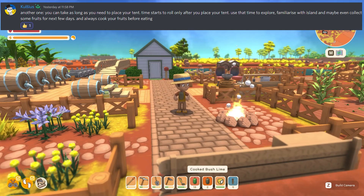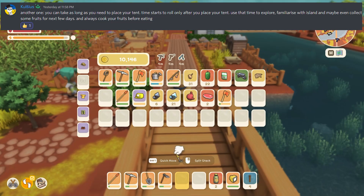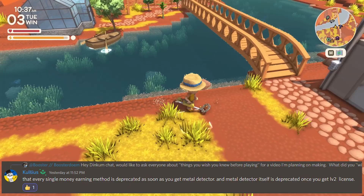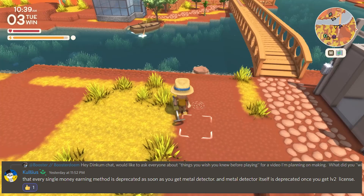The next tip from Coleus is about the metal detector and the level 2 license. Apparently every other money-earning method becomes negligible once you get a metal detector — and the metal detector itself becomes negligible once you get the level 2 license.